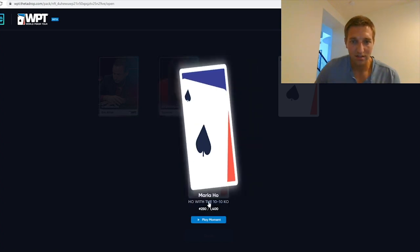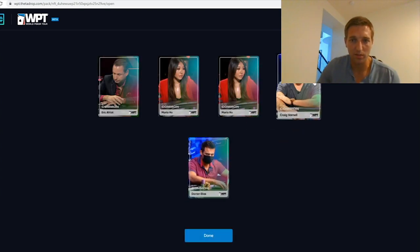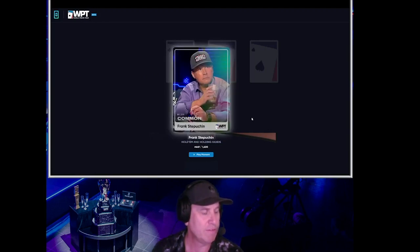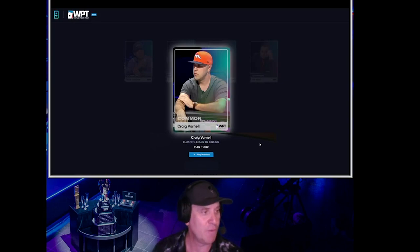We have Maria Ho — it is the same one. Darren Elias. Craig Barnell, my guy Craig. Reveal card — Frank Steppichen. Eric Afriat, 102 of 1,400. Another Eric Afriat, 386. Wow, it's an Eric Afriat pack — I'm going to have to sell this to Eric Afriat. And the last card: Craig Barnell.